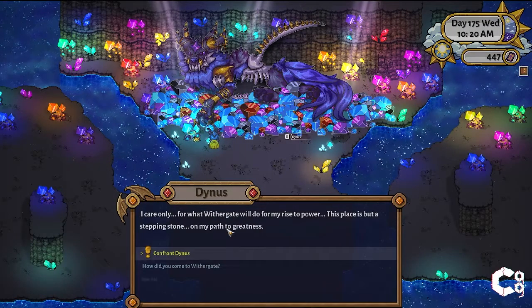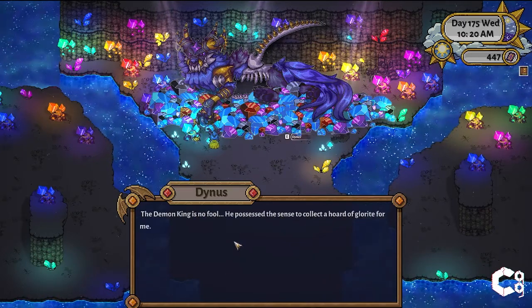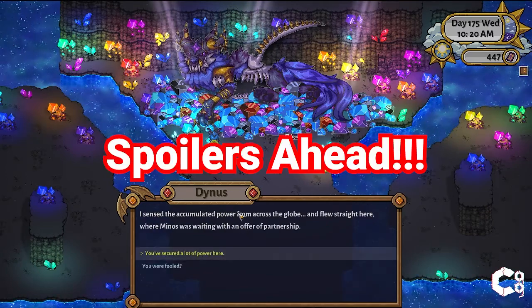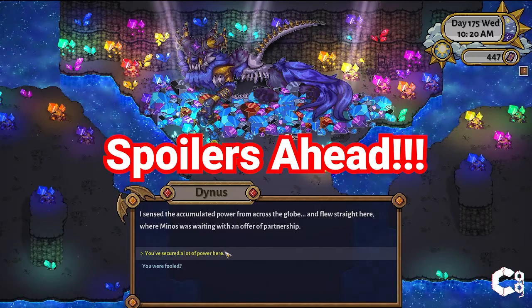Hey everyone, it's Shirt of Chroma Glitch and today I'm going to show you how to complete each altar for Dynas. This video will be broken into sections for each altar and will show you where to find the needed items. I'll also put a spoiler alert because I will be showing what the rewards are for each altar. Spoiler alert and let's get started.